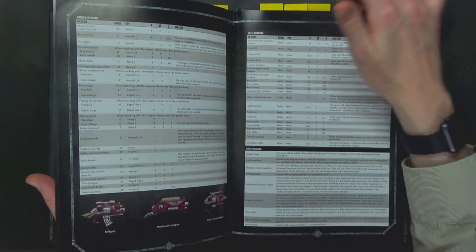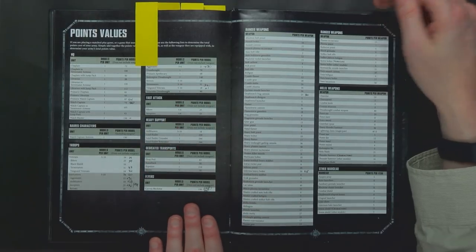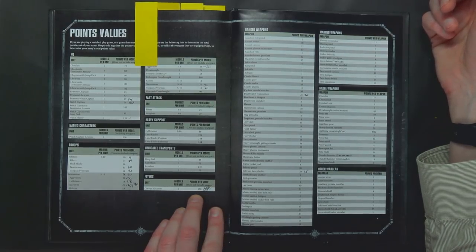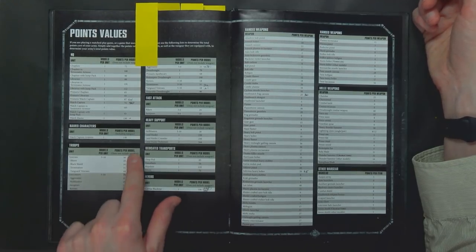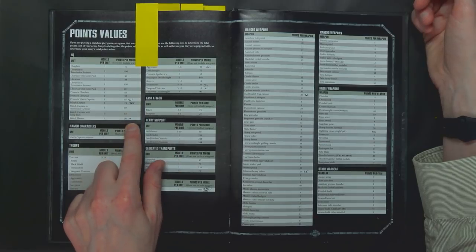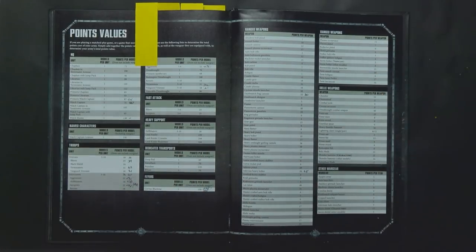Let's talk about some points real quick. There's all the new Primaris stuff — a few points changes. The Frag Cannon went down 5 points, Infernus Heavy Bolter went down 5 points, Corvus Blackstar went down 5 points. Primaris Watch Captain runs you 94 points total, Watch Captain is 80, and your Watchmaster is 130 all day. Very few points changes and very few changes in general, but some new units added in here.